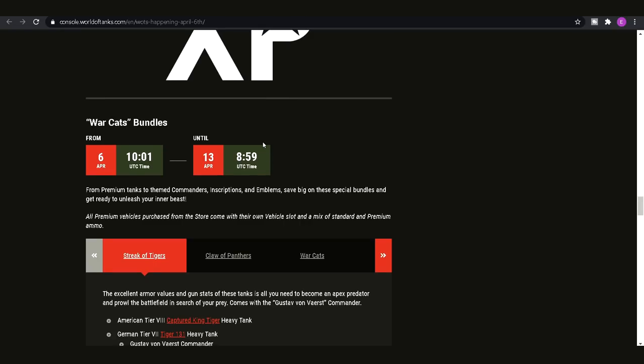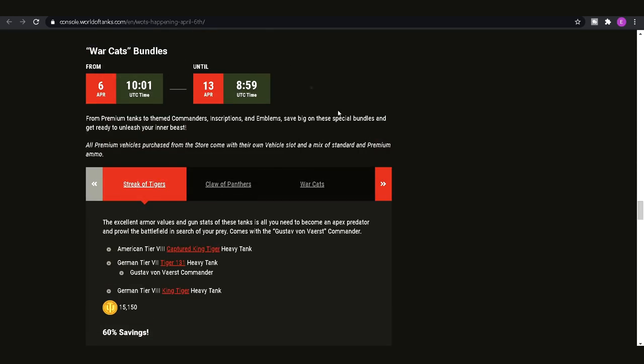Moving on to the bundles — first up we have the Streak of Tigers. To be honest, I don't think any of these are particularly amazing. If you're into historically accurate tanks then they could be interesting, but at a price of 15,000 gold I think you're better off waiting to pick them up individually. That's probably around 50 pounds or about $70 for most viewers, so I'd recommend avoiding this one.